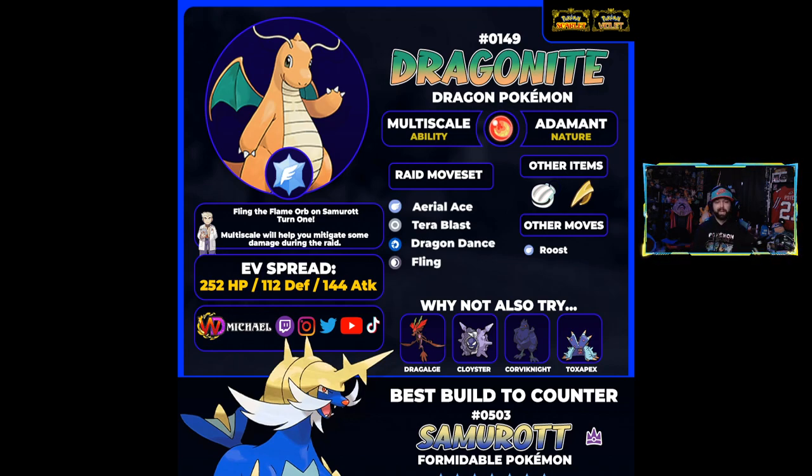Multiscale also means Dragonite won't take a ton of damage on turn one anyway. Overall, Dragonite might not be too bad — though it could still struggle with Ice Beam. The moveset includes Aerial Ace, Flying Tera Blast for an even bigger STAB move in that typing, and Dragon Dance to boost speed and attack, which is always really helpful. For alternatives, if you don't want the Fling/Flame Orb setup, you could use a Shell Bell or Sharp Beak for more damage or sustain and replace Fling with Roost. Dragonite will definitely be useful, probably not the best, but can definitely help people get the raid done.